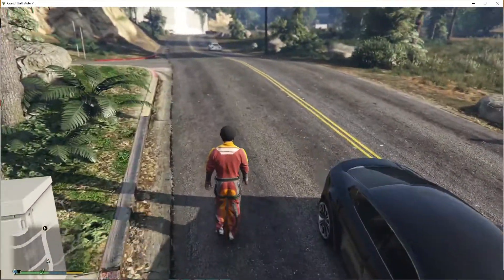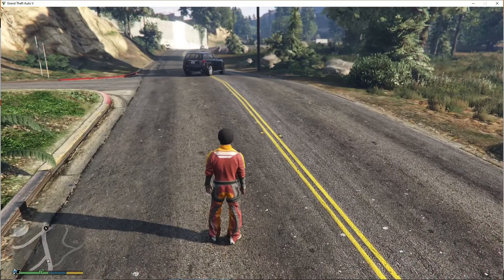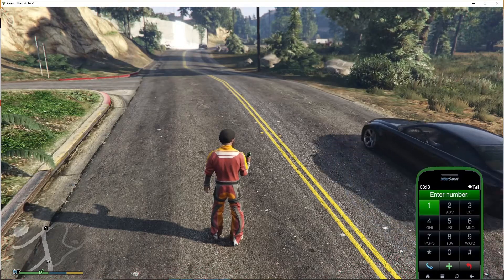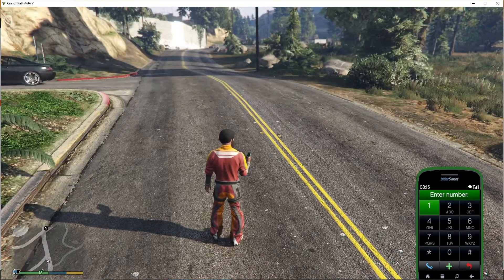The first method is by using your cell phone. Just go to your mobile phone, open your mobile dial pad, then go to contacts and open your dial pad. Here you have to enter a number.